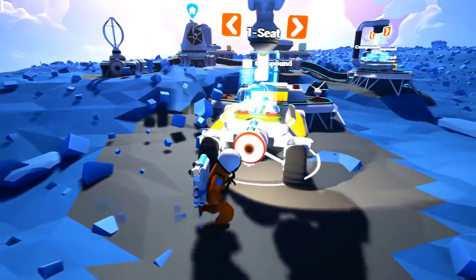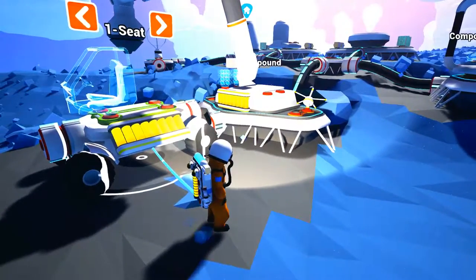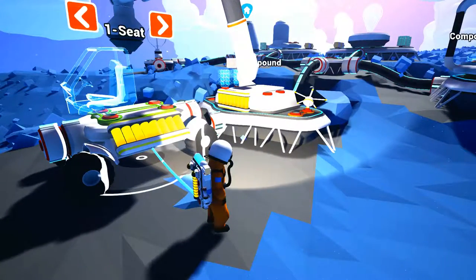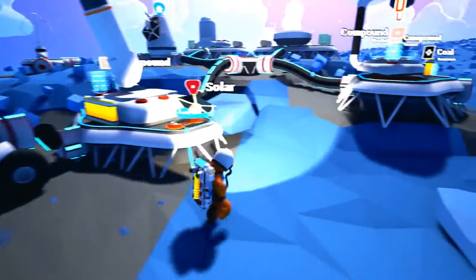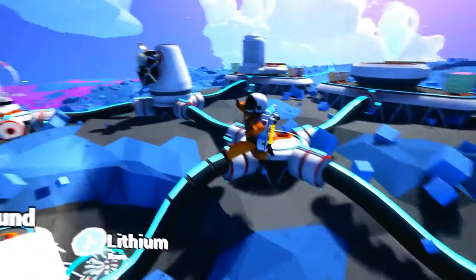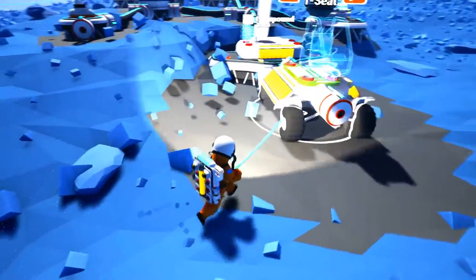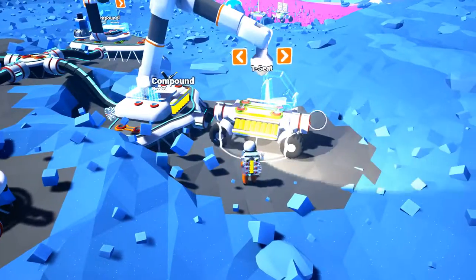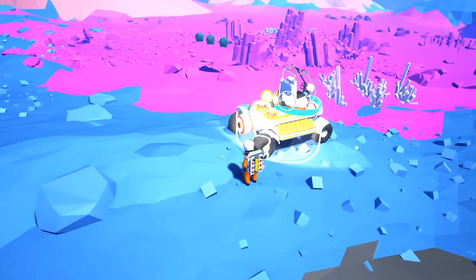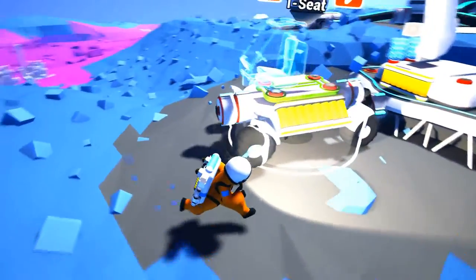You're able to build rovers through the vehicle bay. Real simple — four compound. Compound's easy to find, remember? Our puffballs, real easy. I don't have any on me to demonstrate right now, but you should know by now what the puffballs are. It just takes four and then bam, you have the rover. It doesn't come charged — you have to charge it. I was just putting a windmill, or a windvane, or a solar panel. Up to you, whichever you prefer, or even a battery.